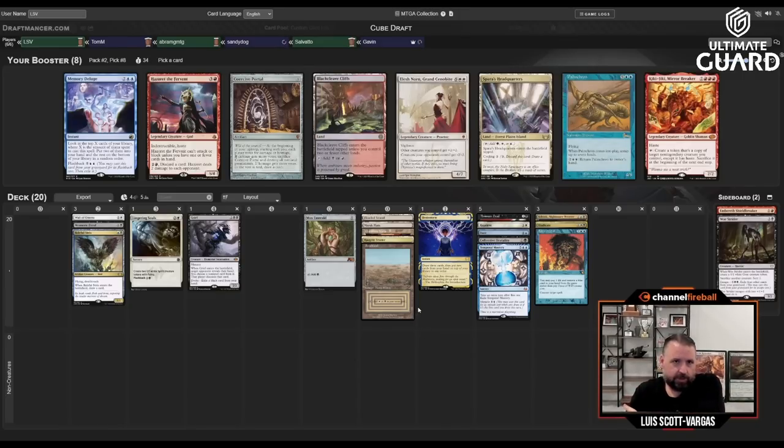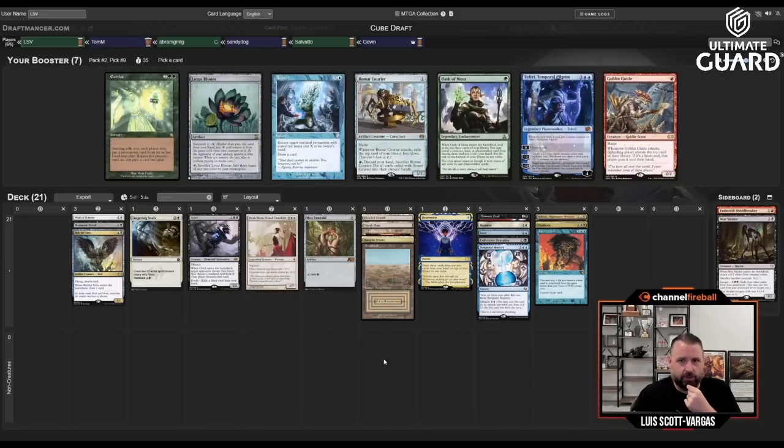Dismember and Abrade both got taken — no big shocking twist there. There's Memory Deluge, which I find to be kind of mediocre — pretty slow. There's also Elesh Norn, which is a good Animate target that you can also just hard cast. I'll go for Elesh Norn. I don't like Coercive Portal much, though I guess it's kind of good against me. Repeal versus Teferi — that Teferi is five mana: loyalty draws you cards, zero makes a 2/2 with vigilance.